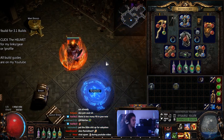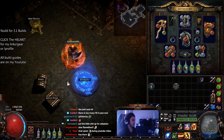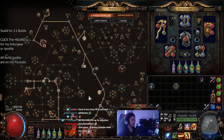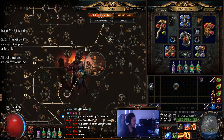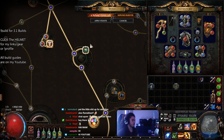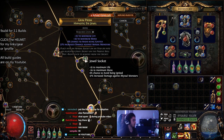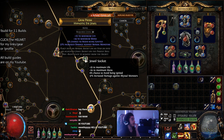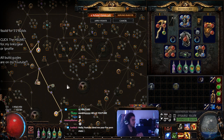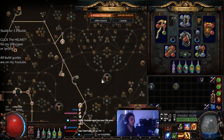It pretty much is a carbon copy of the other character from the previous league, if you guys played Harbinger. There are some new uniques that we can use, although I haven't gotten them — they're quite expensive. There is a new Abyss jewel that can give you Purity of Fire, 12% of fire damage taken as physical, or physical taken as fire. And there's also a Vitality one and a bunch of other really cool unique things.